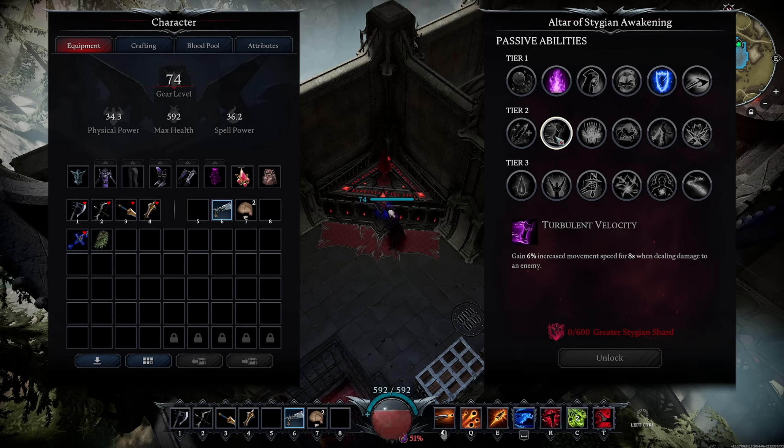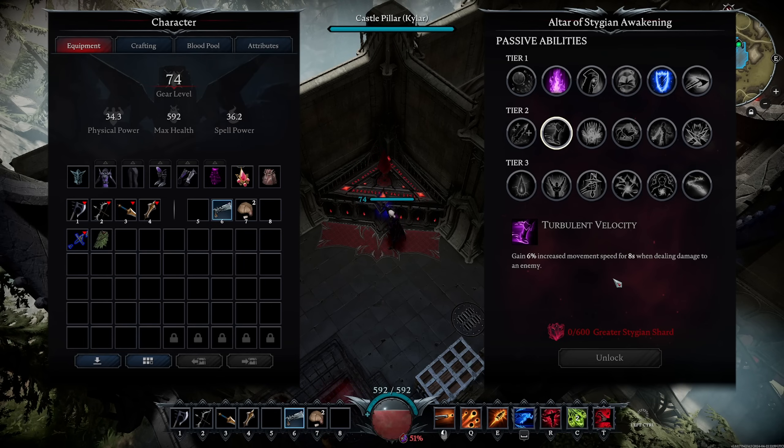This is probably the best one in Tier 2: Turbulent Velocity. You gain 6% increased movement speed for 8 seconds when dealing damage to an enemy. It's basically a permanent 6% movement speed buff as long as you're hitting people — there doesn't appear to be a cooldown. I'm not 100% sure if it also triggers off DoT effects like Ignite ticks resetting the timer, but regardless this is extremely good in PvP.